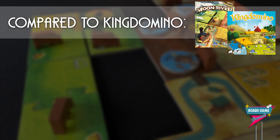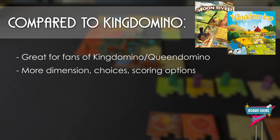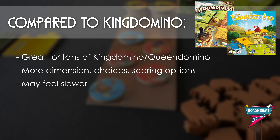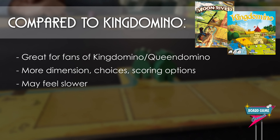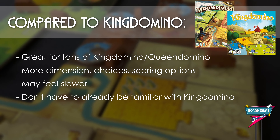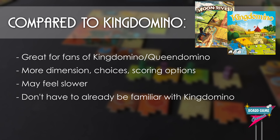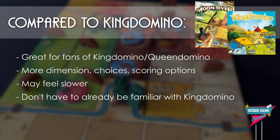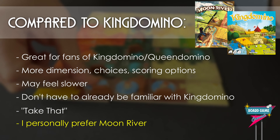Comparing Moon River to King Domino: if you like King Domino or Queen Domino, I think you'll like Moon River. It feels very mechanically familiar with an additional dimension for scoring and a bit more agency and decisions to make. It may feel slower because it will take at least two turns of drafting pieces before you get to put them together and place them — typically you're collecting to your max limit of four tiles before you figure out how to pair and place them. If you've never played King Domino or Queen Domino, you could certainly jump into Moon River directly. It's a little more complex but still learnable, though it's a lot faster for anyone already familiar with how King Domino works. I'd also say that if you haven't played either, trying King Domino first will give you an idea if you'd like this one. This game does have take that, so if you're sensitive to take that, be careful. All that said, for me personally at this point, I would rather play Moon River than King Domino.